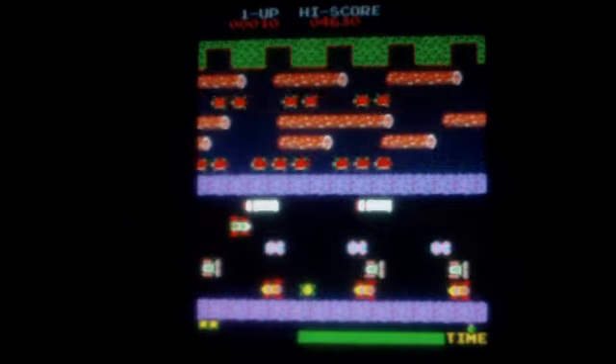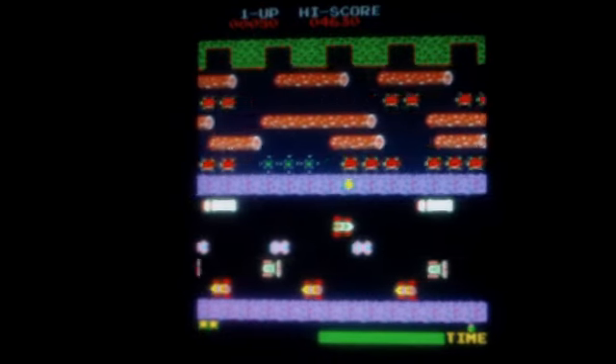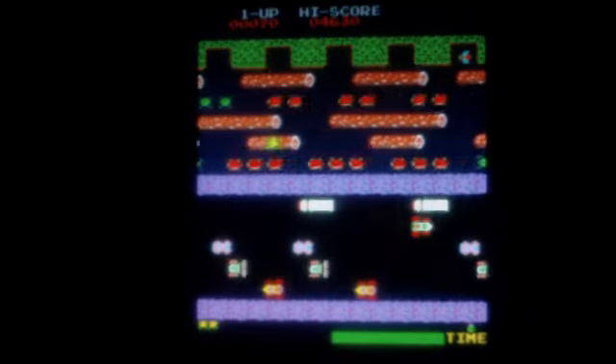Frogger is an arcade game introduced in 1981. It was developed by Konami and licensed for worldwide distribution by Sega Flash Gremlin.